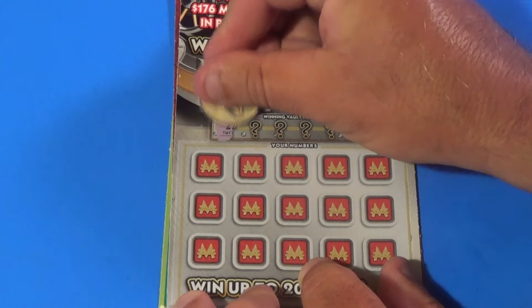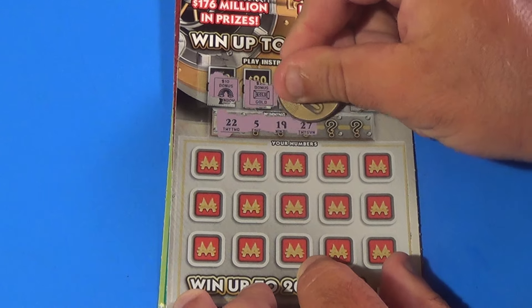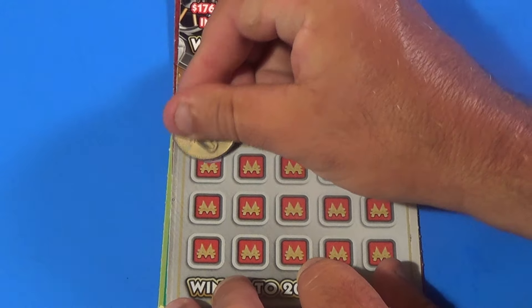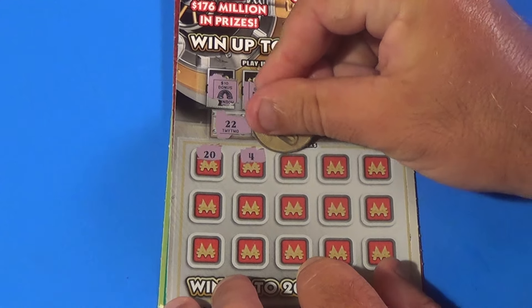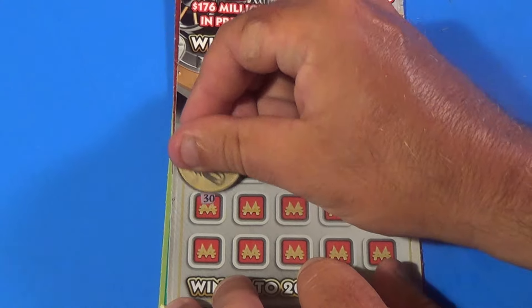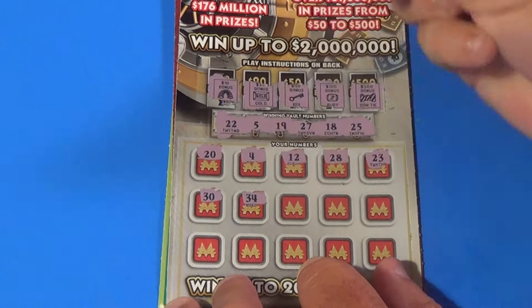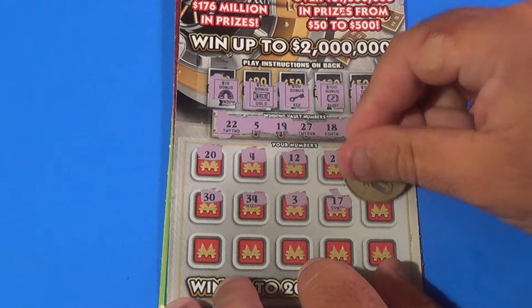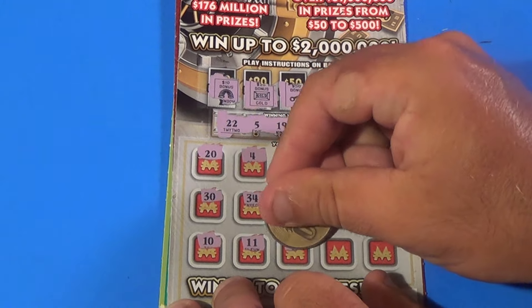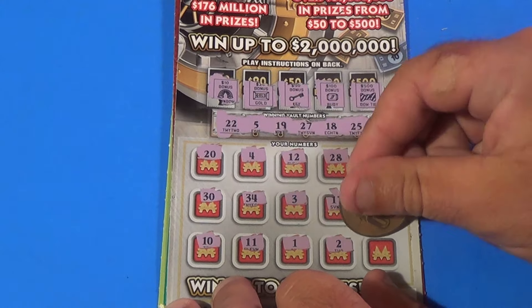Alright, our winning vault numbers are 22, 5, 19, 27, 18, and 25. And what do we have? 20, 4, 12, 28, 23, 30, 34, 3, 17, 35, 10, 11, 1, a deuce, and a 33 — and nothing there.